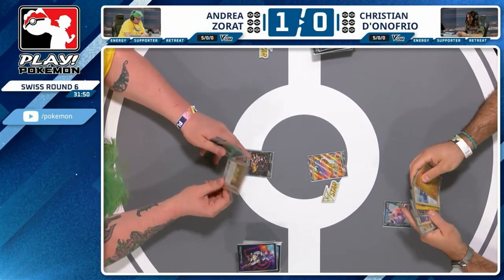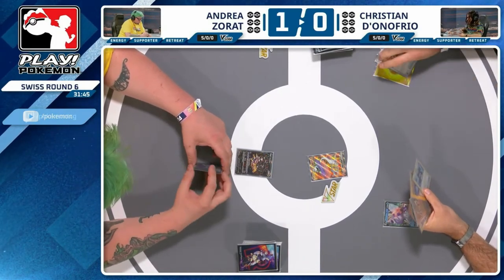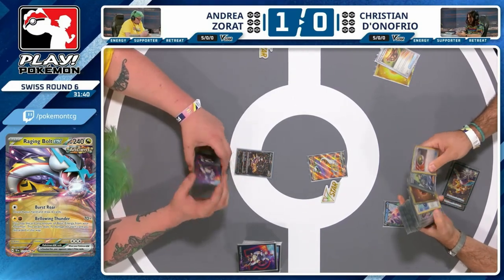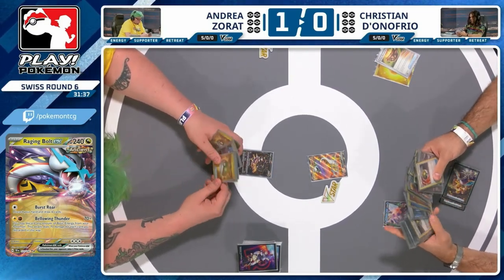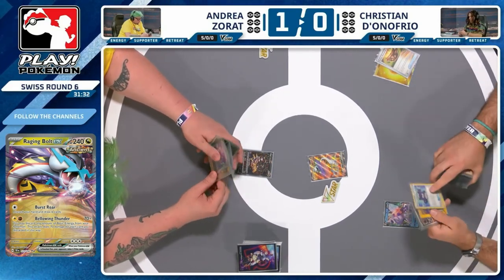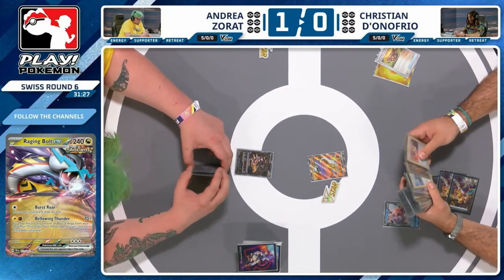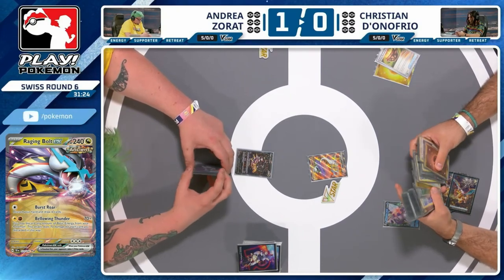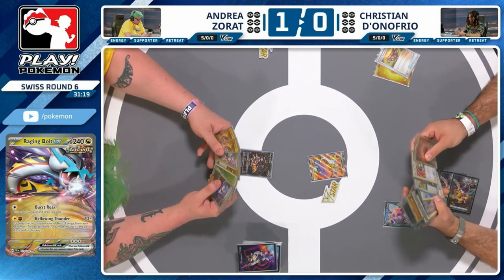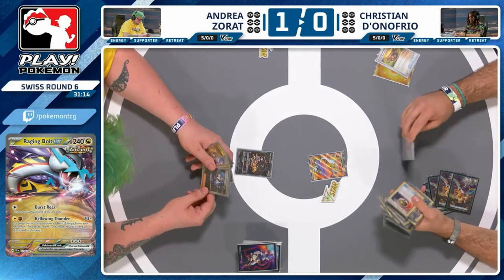Christian has the Palkia lead, has energy for this Raging Bolt in the active. Vessel can do the classic discard to find more play. I kind of like this. There is a Pokegear in hand, so if that Pokegear turns into a Sarda — not obviously turn one going first — but this could actually turn into a much, much better start from Christian here. It's going to depend on whether the Pokegear gets a Professor Sarda. But if it does... it sure does.